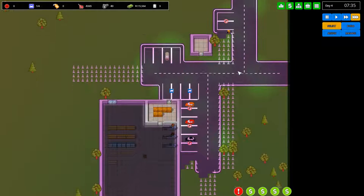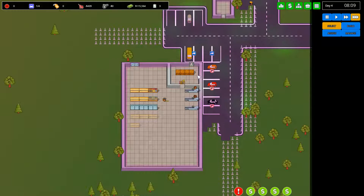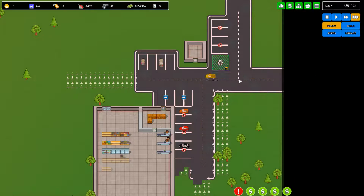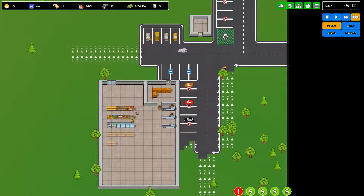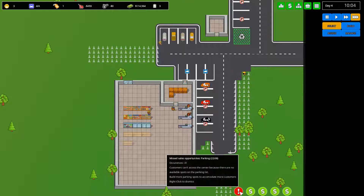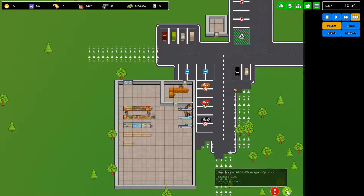We still need more customer parking — we've only got enough space for four at the moment. Our store clerk is busy getting the shelves stocked and we're now seeing some customers, though not a lot because we still need that customer parking. There are a lot of missed sales opportunities because of the parking situation.